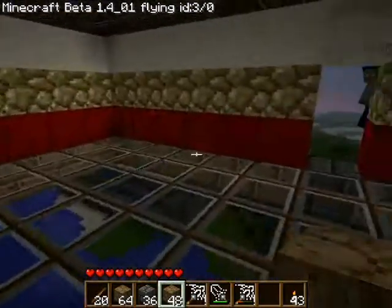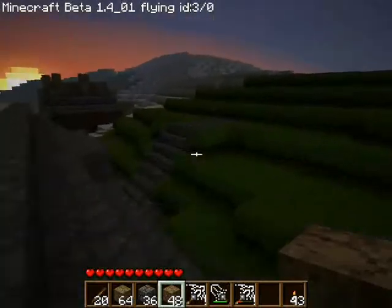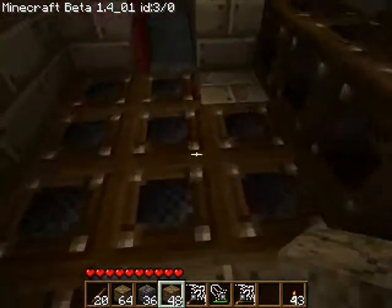Alright, here's my base - my funky funky base. I bought the glowstone because I just couldn't be bothered mining it. Over here is Justin's - no, not Justin's mattress. It's actually impossible for you to do that because I uninstalled the Nether.